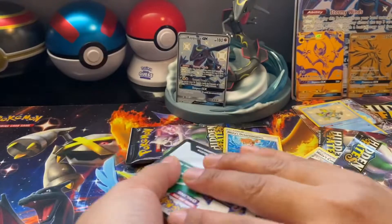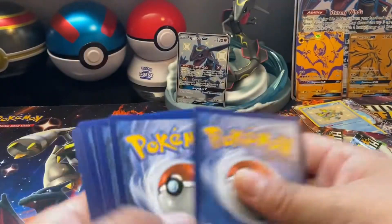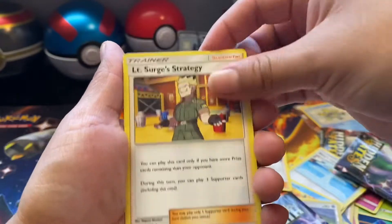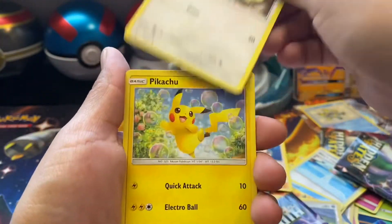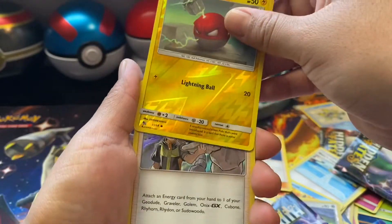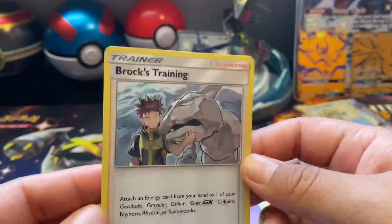Let's go with the Mewtwo pack — Hidden Fates gold. Fire energy, Giovanni, Giovanni, Koga's Trap, Jigglypuff, Staryu, Eevee, Pikachu, Boltore — non-holo reverse — and Brock's Trainer holo.